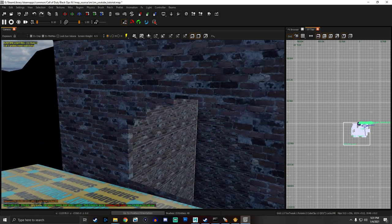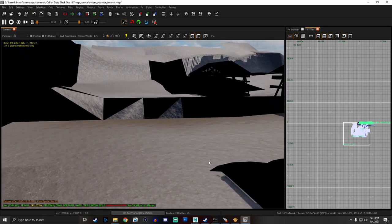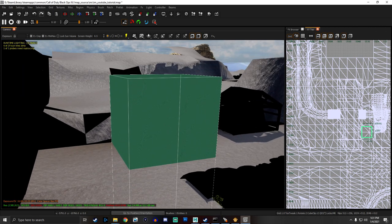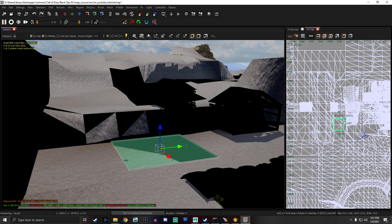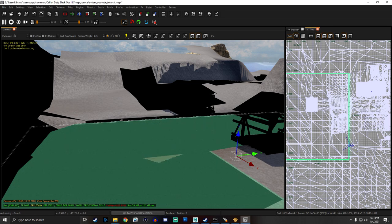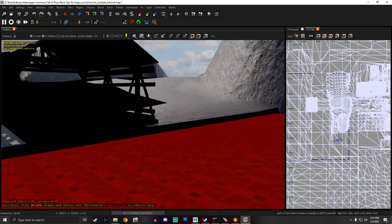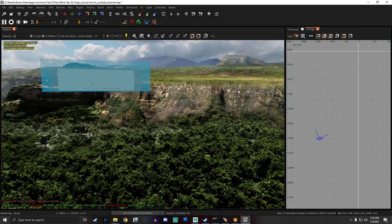That's the thing — go to top view and just make this a clip brush. Texture it as 'clip' and now your zombies and your players will not be able to fall through the ground in here. That's pretty much it, that's as easy as that. Now let's go ahead and do a different one.